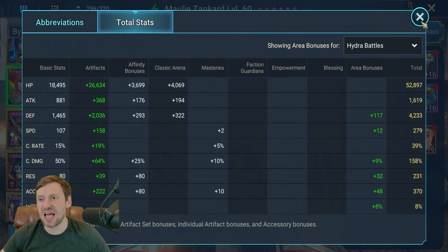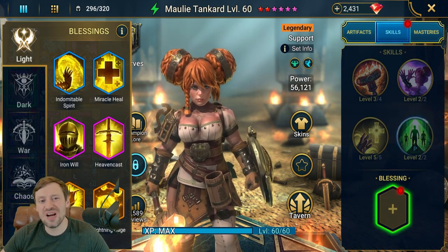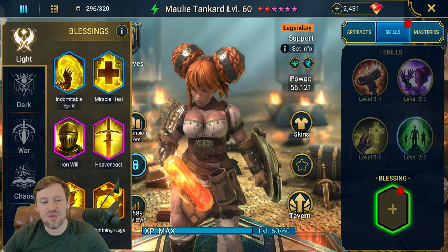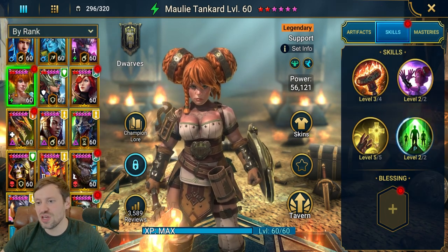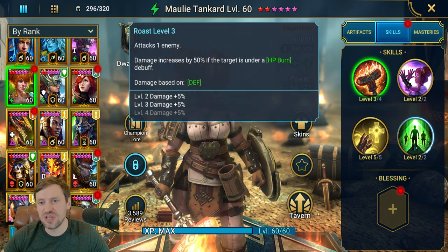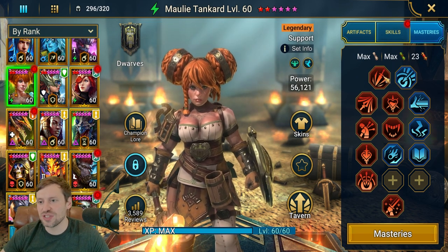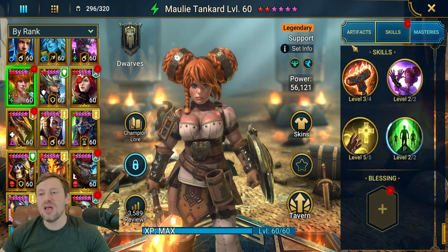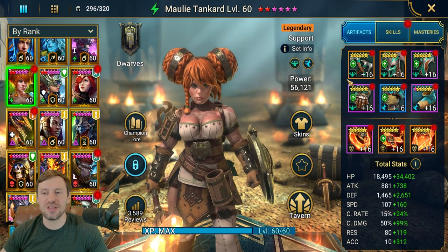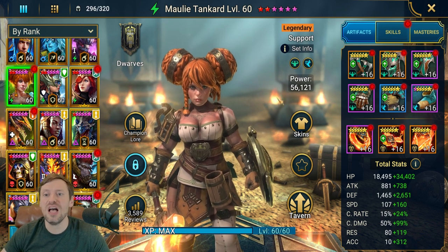The important stats for Molly are HP, defense, speed, and accuracy. At 279 speed she'll outpace the head of cleansing and keep provoke up constantly. She doesn't really need a blessing but lightning cage works if you want one. Book her A2 and A3. Masteries are standard — offense and support trees hugging the left side into Warmaster, taking Life Drinker to keep HP topped up. If you're struggling to keep her alive without a healer, a regen set works fine.